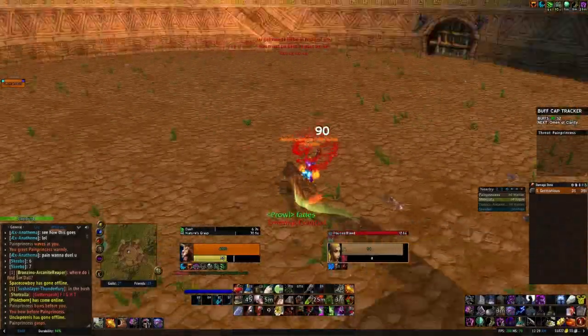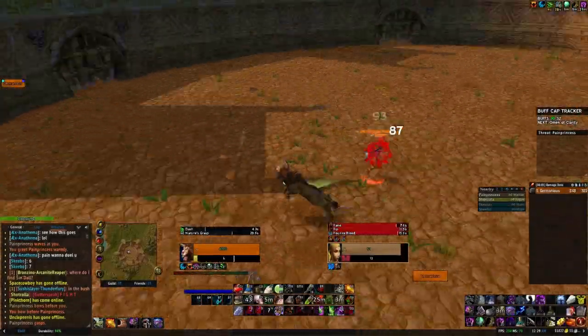You got to treat them like they're radioactive. Keep your health above 70%, reset often. Your opener is pounce, rake, rip into bear form charge. Then Moonfire, root, bear bear bear.